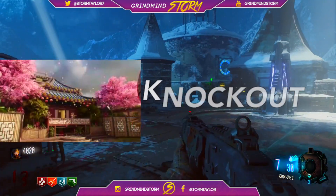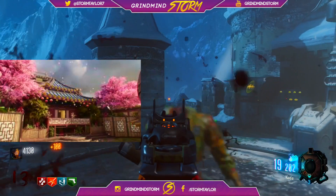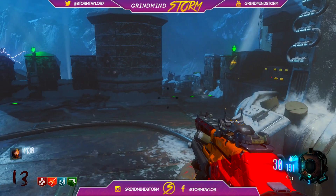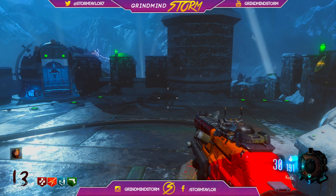For the last one, we've got one called Knockout — really, really beautiful. That map just looks amazing when it comes to the art and the decoration in it. It's kind of like a Japanese village with blossom trees everywhere, Buddha rooms, and it's also got a really fun disco room in that.